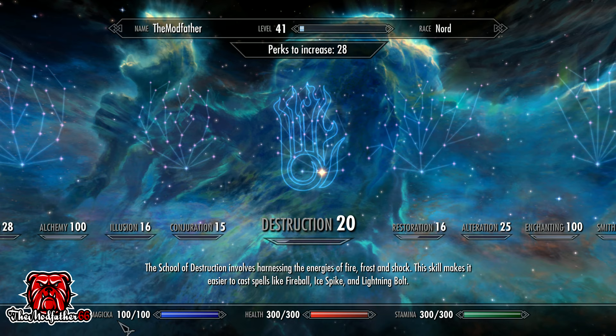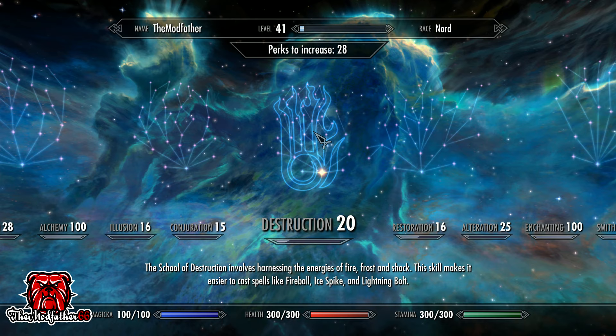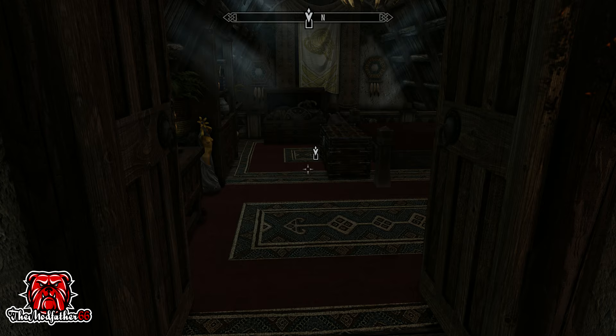If you look at my skills, I'm playing a stamina build — I've not upgraded my magicka whatsoever. Now if I want to get my destruction skill up to level 100 in the quickest way, I need to be able to cast a lot of destruction spells. In the old video it was really simple.